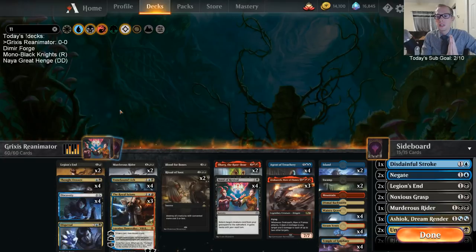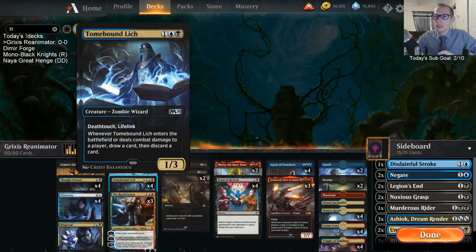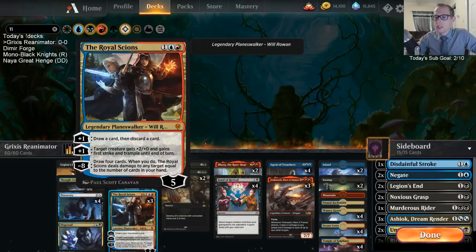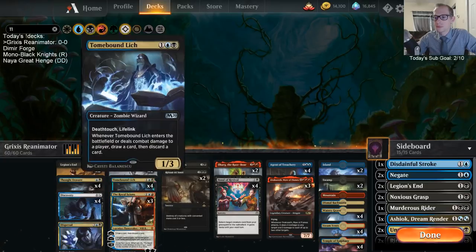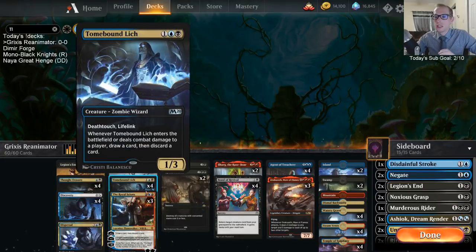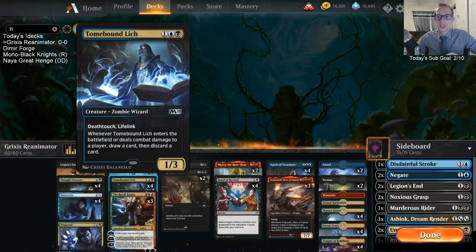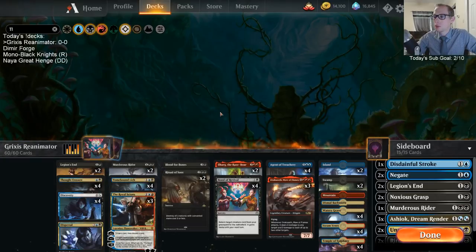We should be able to get to a longer game and let our Royal Scions take over more, and let our Tomebound Lich do its thing. These two are kind of the cornerstone of the deck, doing their draw and discard. They work so well together - Royal Scions giving the Tomebound Lich First Strike and Trample to go along with Death Touch and Lifelink. First Strike, Death Touch, Trample - you're dealing damage to the opponent and always triggering that Tomebound Lich whenever you want.